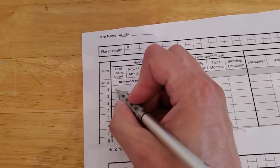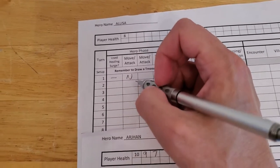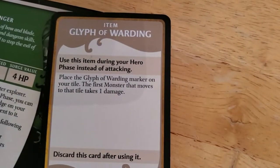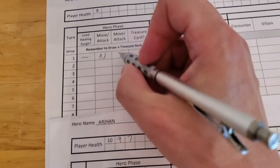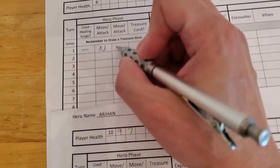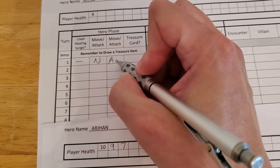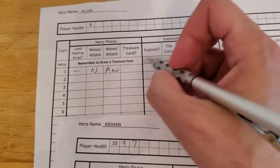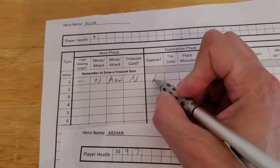For Alyssa: she did not use a surge, she's not going to move, and instead of attacking she used the glyph of warding — so technically we used our attack action. I'll just put GW to remind myself that we used the glyph of warding, so she doesn't get a treasure card. Using her scout ability, she will explore.